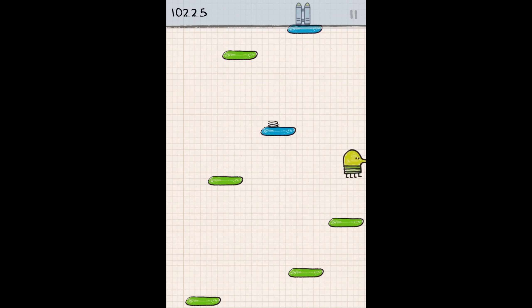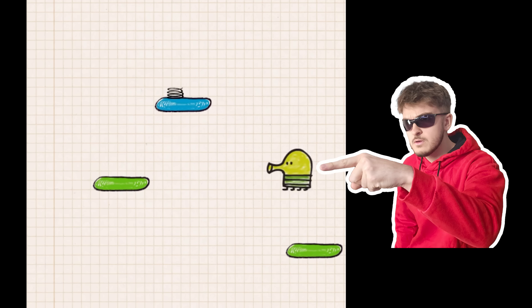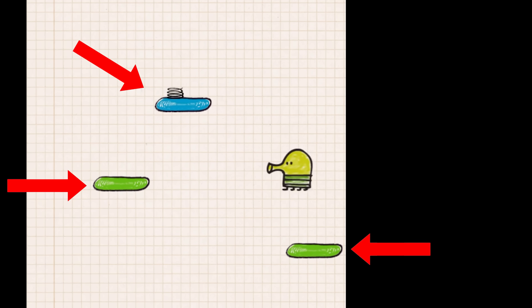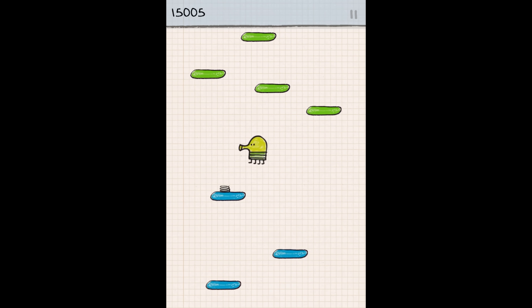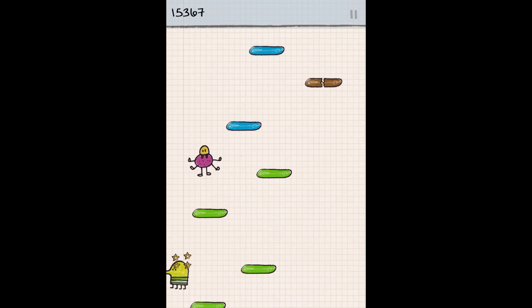Doodle Jump is a pretty simple game. You have your main character, the Doodler guy, and you have some randomly positioned platforms, cool items like a jetpack or propeller that spawn on them, and then you also have monsters or aliens, whatever they are, that randomly spawn along the way. That's essentially it. So without further ado, before we make the AI, we have to make the game. Let's go.